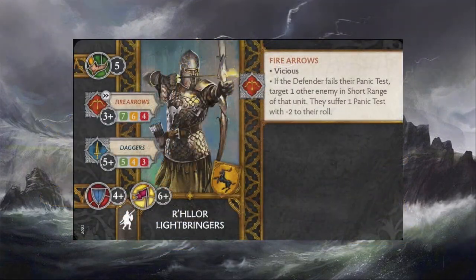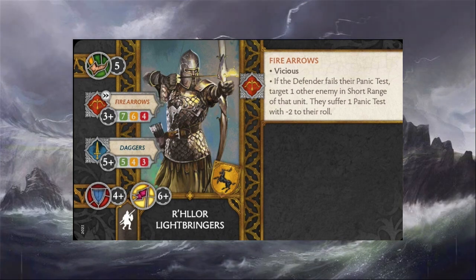Turning focus to the front of their card where all their stats are located, we see a speed five unit with a defense save of four plus and a morale stat of six plus. They have the fire arrows ranged attack that hits on threes or better with a 7-6-4 decay stat at long range. They also have a melee attack called daggers, which hits on fives or better with a 5-4-3 decay rate.